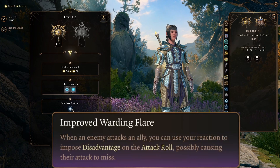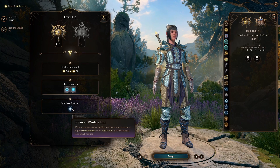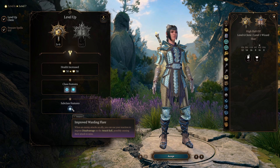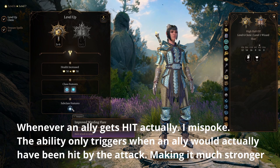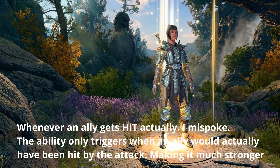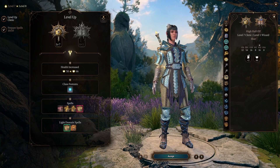Level six is where we get the important subclass feature I was talking about: Improved Warding Flare. When an enemy attacks an ally, you can use your reaction to impose disadvantage on the attack roll, possibly causing the attack to miss. This ability is freaking awesome — once you have this, whenever one of your allies gets attacked, you get the option to have them re-roll that attack at least once per turn. The last level is just another level of Cleric.